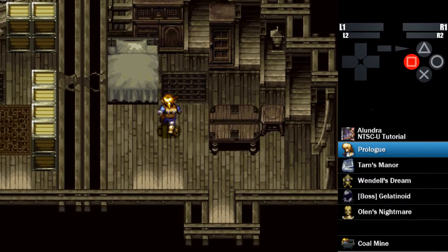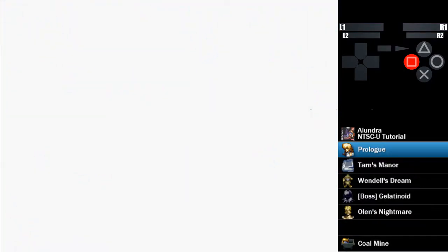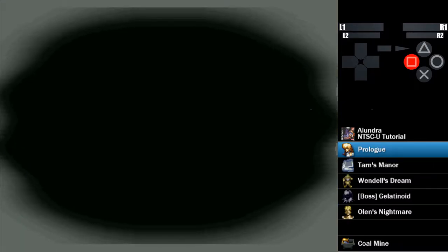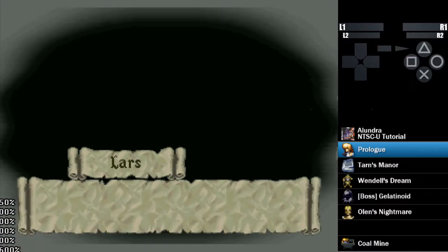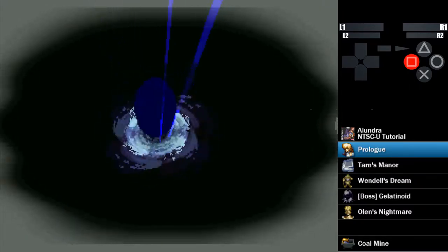Here's where we get to the big plot section. There's about two or so minutes of plot stuff happening. I'm going to turn on turbo on my controller and speed up the emulator to very fast percent so we can get through this a bit faster than normal, because I've seen this cutscene many, many times.